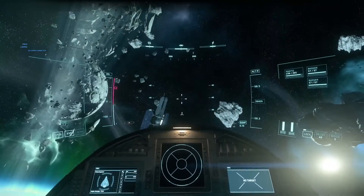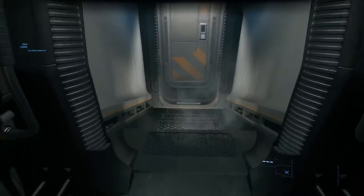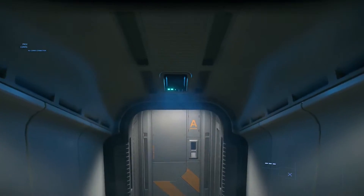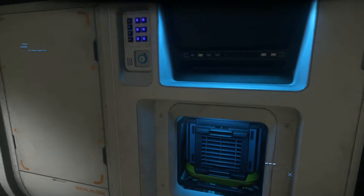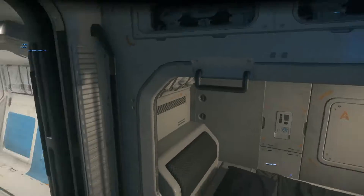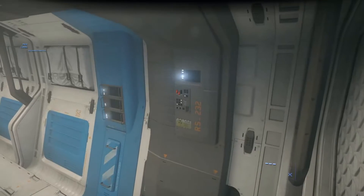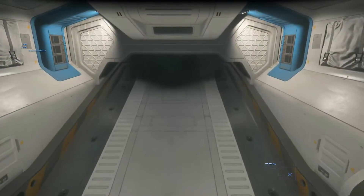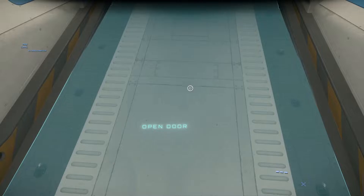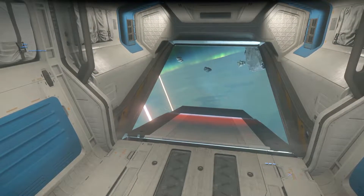Press Y to get out. This is the Aegis Avenger Titan. As you can see, the game runs better because we're not in the persistent universe with all the players. We've got our bed here, we can sit or lie down, and this is where we put all the cargo.